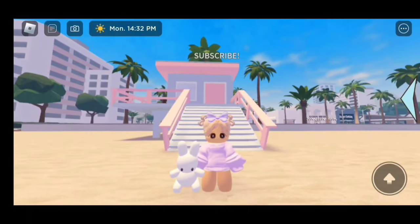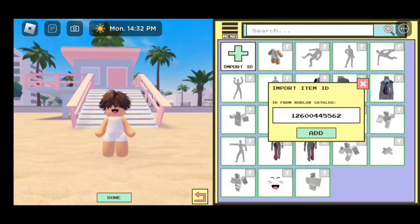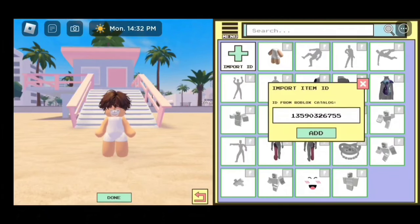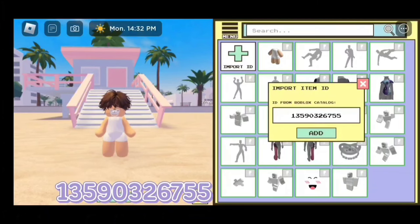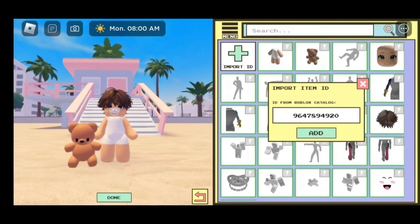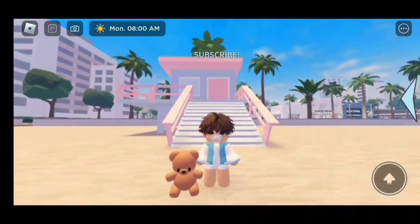Now let's move on to the next outfit. For the hair, the code is 137-334-07779. For the pacifier, the code is 12600-445562. For the face, the code is 135-903-26755. For the bear plushie, the code is 123-769-184-12. For the outfit, the code is 964-789-4920. Here is the finished look — this outfit is so cute.